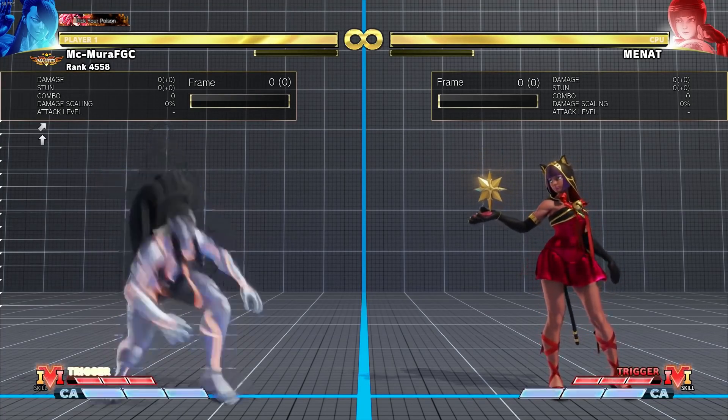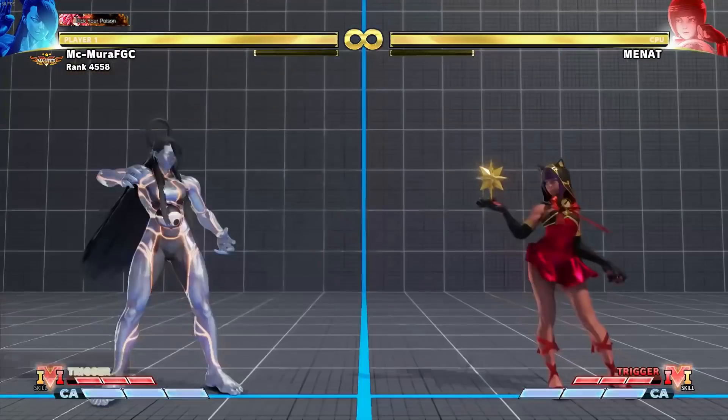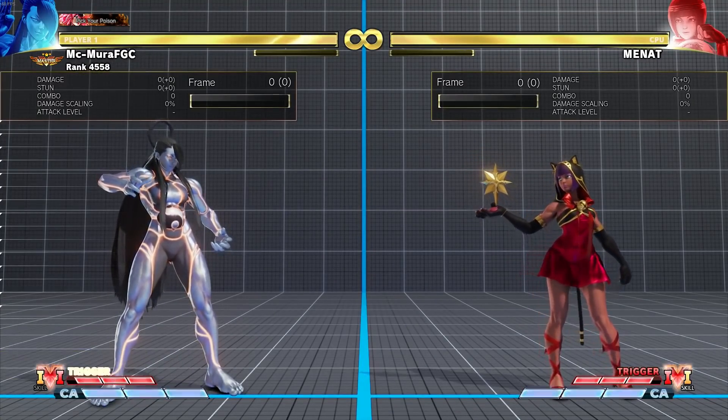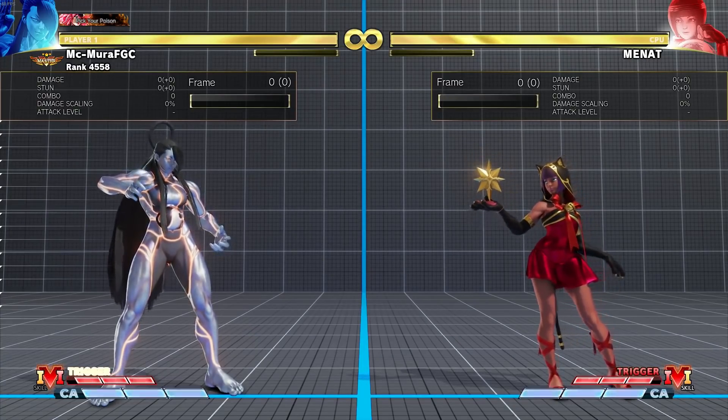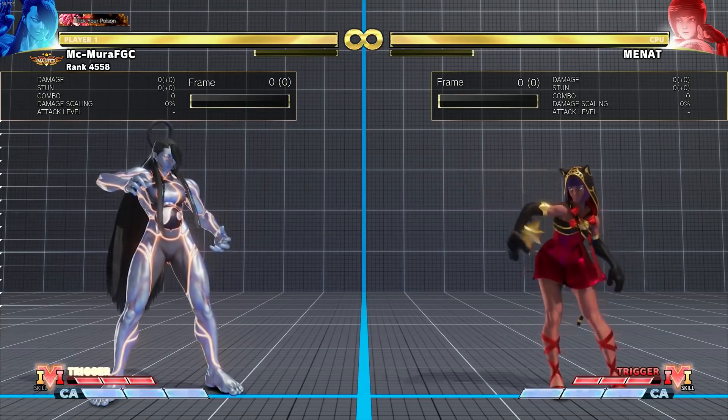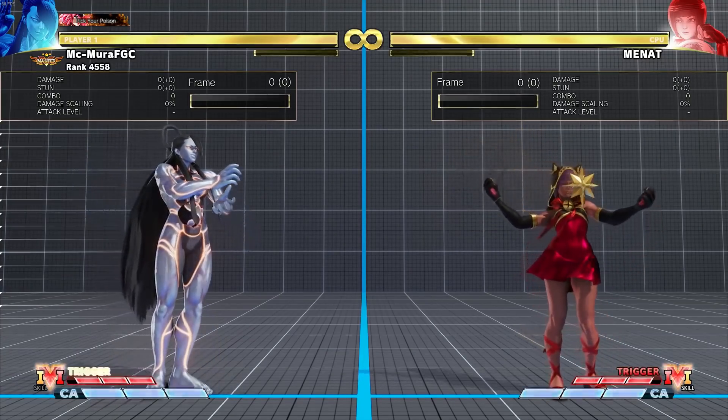First of all, Seth got the Akuma treatment — he now has 900 HP and 900 stun. I honestly think this is fine. This character has as many tools as Akuma; he pretty much has every tool in the game. So I think this is fine, I don't think there are any issues with that.